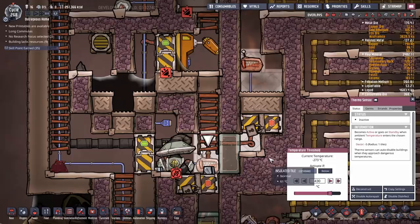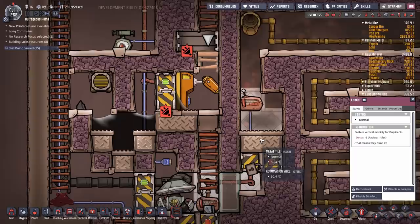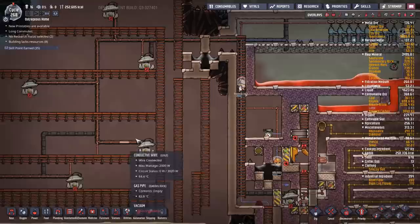Oh yeah, there's no gas pressure in there. Deconstruct you, deconstruct you. I'll wall that in up there — it'll give me a bit of a bigger area to vacuum out so it'll take a little bit longer, but it shouldn't be the end of the world. Over here — a complete vacuum, exactly what we were looking for.